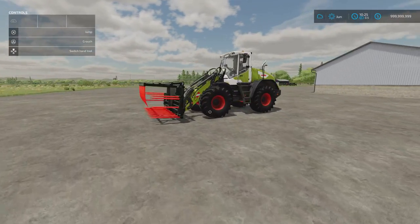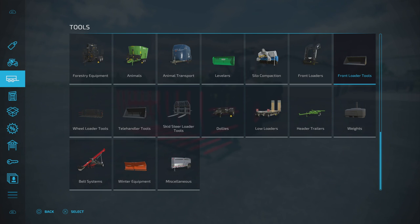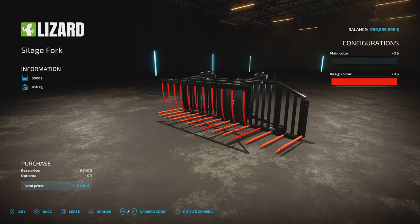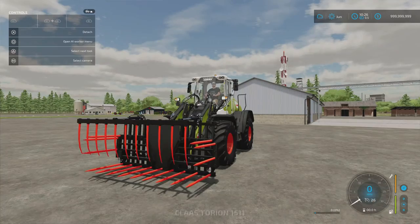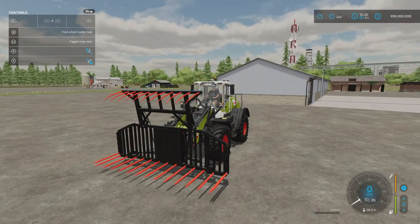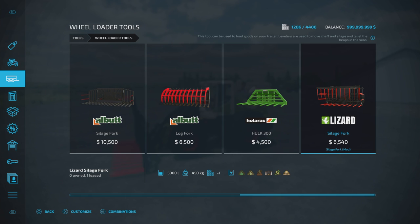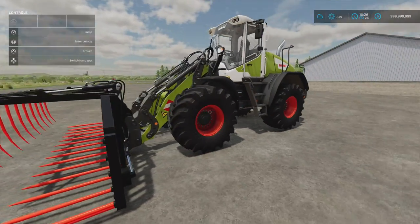Next we've got the Silage Fork by Nikopixis. 2.81 megabytes download, two slots on console. It's a 5,000 litre silage fork. You'll find it under Wheel Loaders - 6,540 to buy. Options include main colour for the body and design colour for the tines. You can open and close the grab, and it could be used for grabbing logs and similar tasks. It takes grass, hay, manure, silage, chaff, and straw. That's the Silage Fork by Nikopixis.